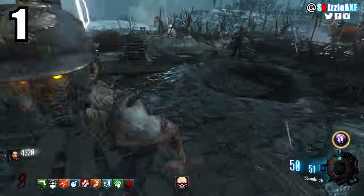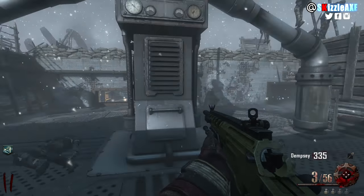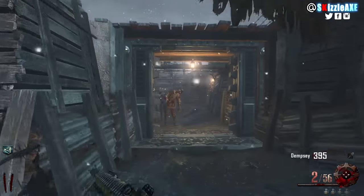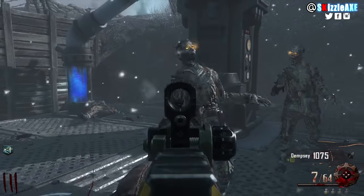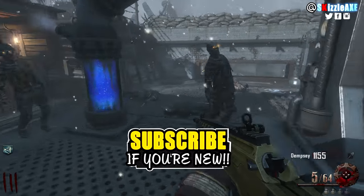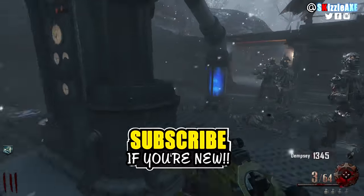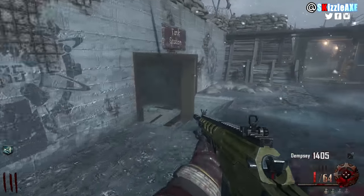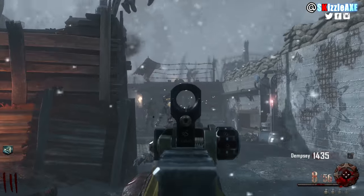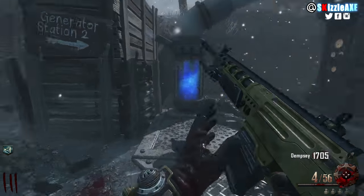Coming in at our number 1 spot, we're talking about the Ballista. Noobs are correct to think this is a bad gun, because it is — it's not even good after round 2. This thing takes 2 shots to kill a zombie on round 3. Check out some other videos on screen, subscribe if you're new, smash a like if you enjoyed, and let me know in the comments that one weapon name you want to see in part 3. I'll see you very soon.